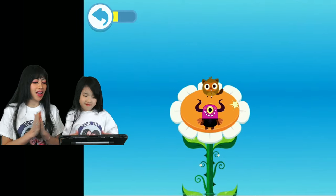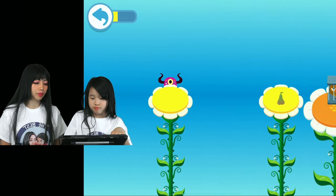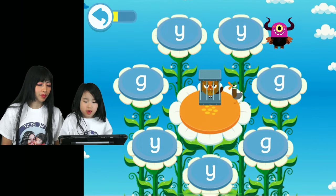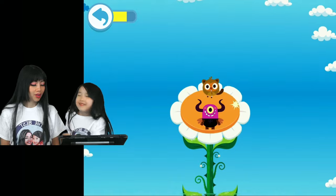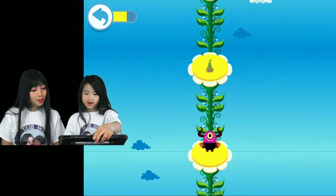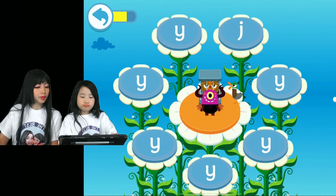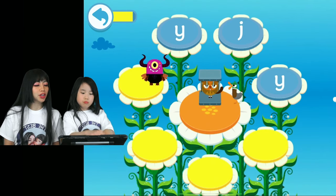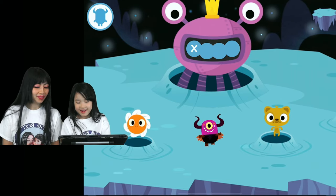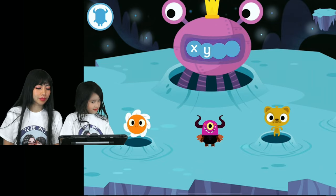To free the villagers, tap on all the buttons that make the 'Y' sound. Jump on the pads to get to the next villager. You can skip flowers to save the beaver and free the villagers. You found my letters - you can have your prize now! That's the 'Y' sound - yeah, yeah!